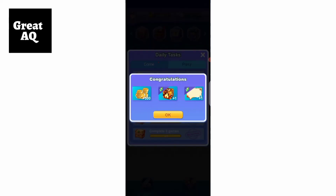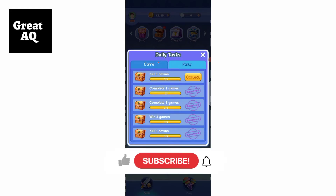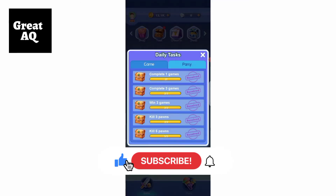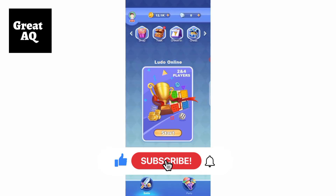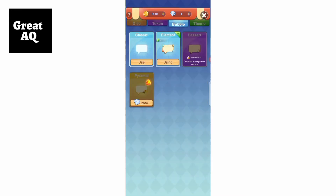Ludo is basically a fun game you can play with teammates, friends, family, etc. It has a strategic element to it, just like chess, so it can be a fun and time-consuming game if everyone knows how to play their pieces well.